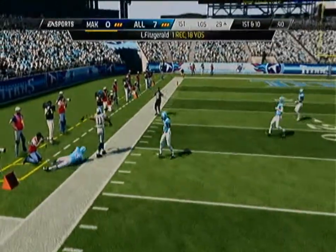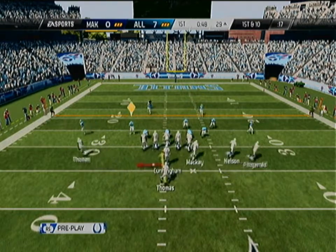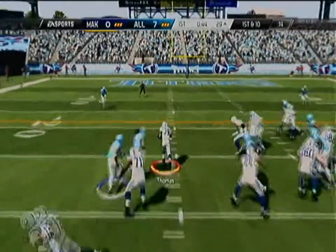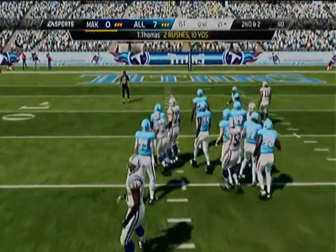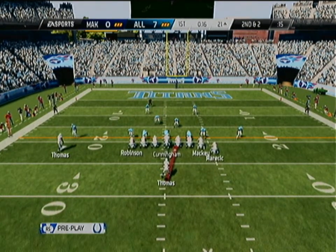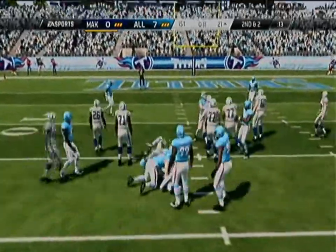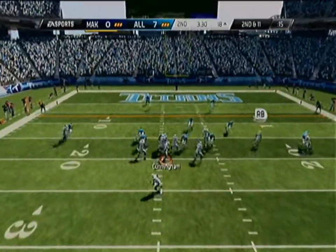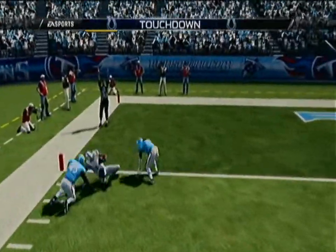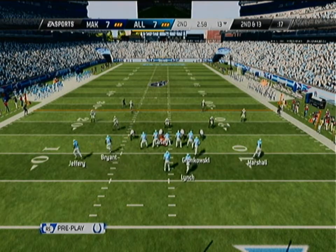Larry Fitzgerald gets his first catch for a nice 18-yard gain. Going right to the read option — this guy had one of the laggiest connections I've ever played against. Thurman Thomas takes it up the middle for eight yards. On second down and two, we go with an HB dive looking to get a first down, and we do. Fast forwarding ahead to second down and ten — we throw the ball to Larry Fitzgerald and he's in the end zone for a touchdown. We tie this one up at seven.